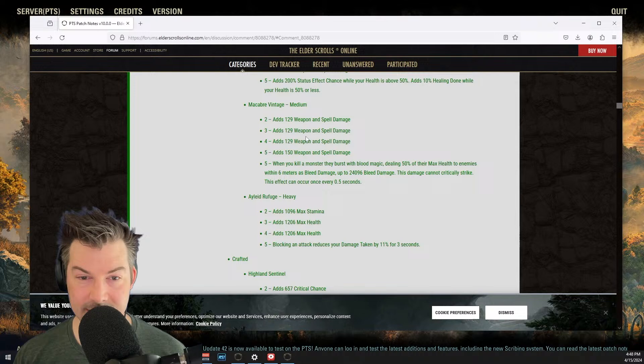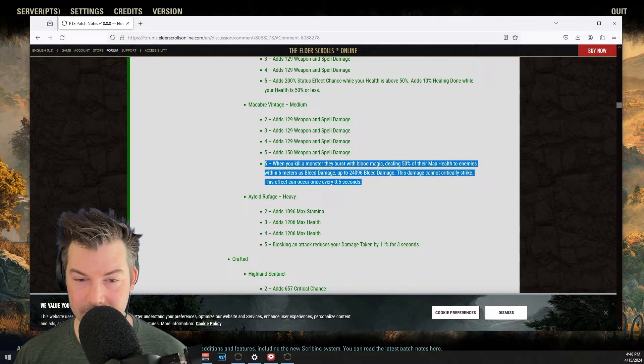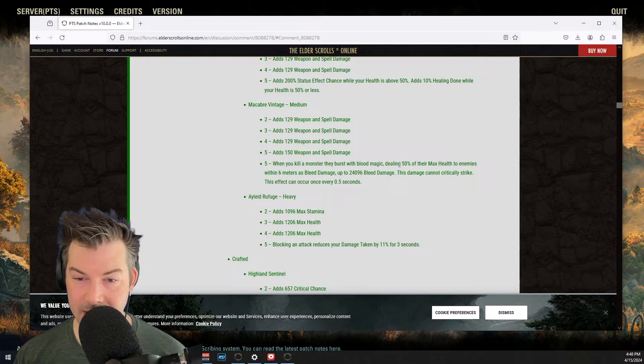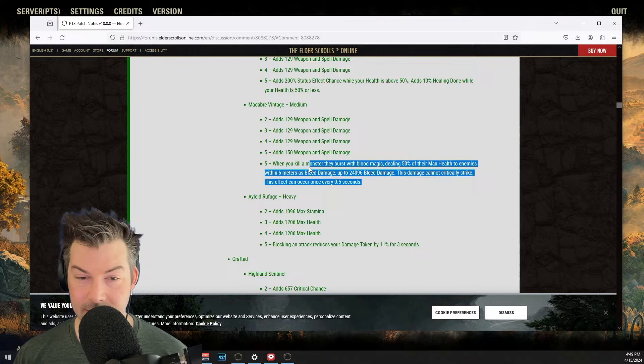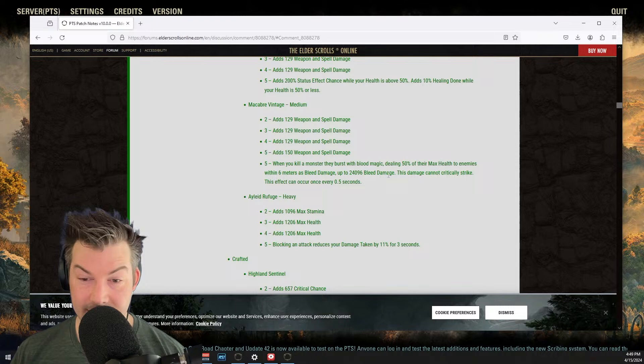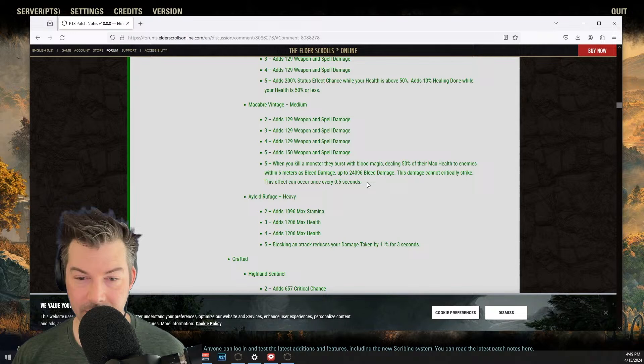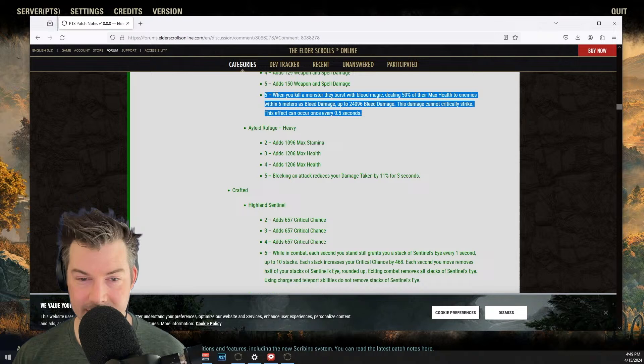Crafted set Highland Sentinel — we've got three lines of crit, which alone makes this kind of interesting. While in combat, each second you stand still grants you a stack of Sentinel's Eye, up to 10 stacks. Each stack increases your critical strike chance by 468. Each second you move removes half your stacks rounded up. Exiting combat removes all stacks. Using charge and teleport abilities do not remove stacks. This is absolutely nuts — 468 critical up to 10 stacks is over 20% critical just for standing there. Any parse fight where you're standing doing damage, this could be crazy. I can see this getting nerfed, but right now it's nuts.